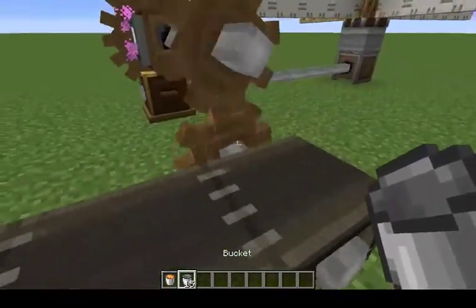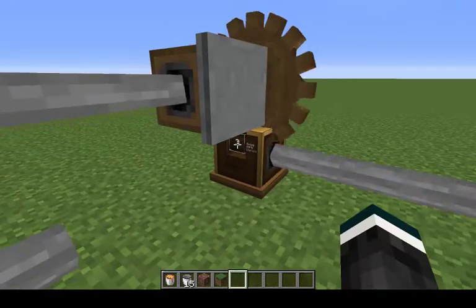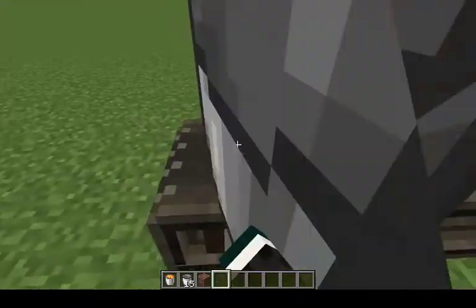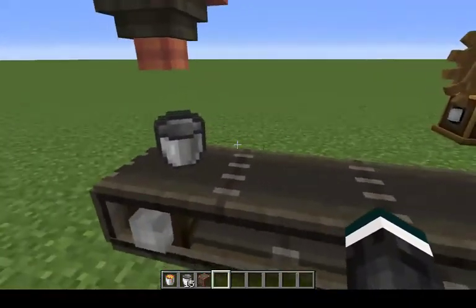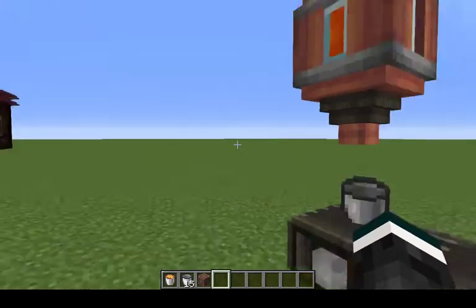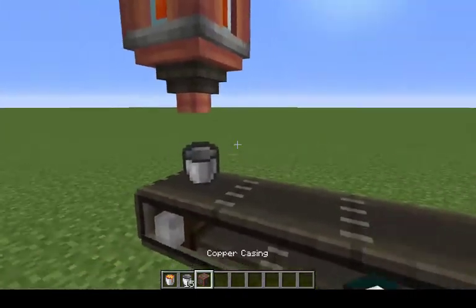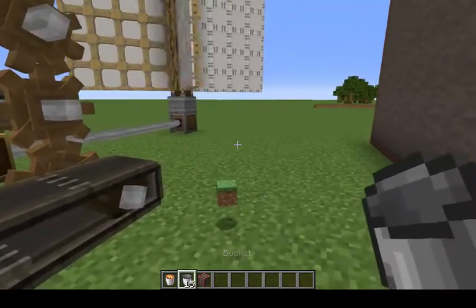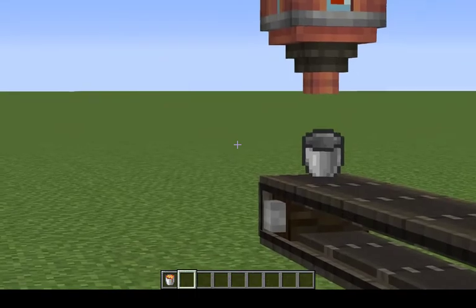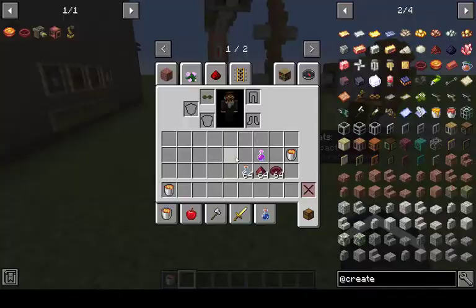So basically, how this works is the spout will spit out the buckets that are on the conveyor, and the item it's supposed to. So you will get 16 buckets, and also a lava bucket, and then you'll get 15 in a lava bucket, and you'll end up with 16 times the amount of the thing you put in. So if I were to put in a full stack — like 64 buckets — I would get 64 stacks of buckets.